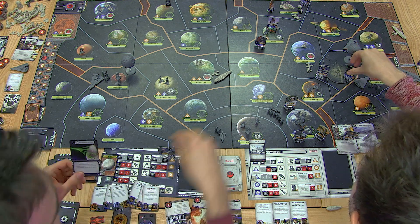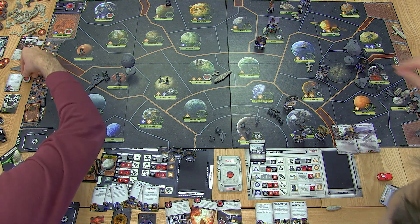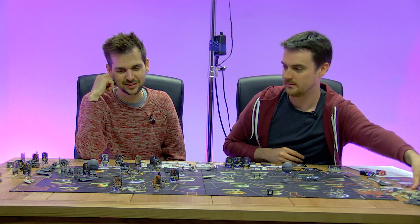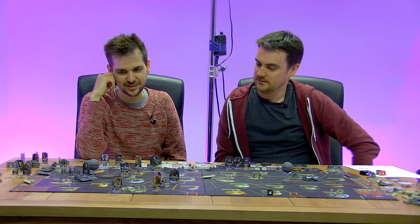Grand Moff Tarkin needs to show the galaxy he's willing to use this weapon — they won't be afraid of it unless he uses it. Dagobah is no longer on the map. Poor Yoda. And that also turns Naboo neutral — they're too scared to support the rebellion any longer in case they're next on the chopping block. That's pretty effective. Fear will keep them in line.